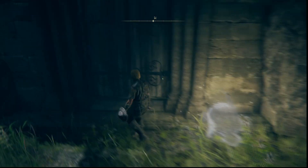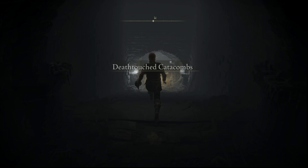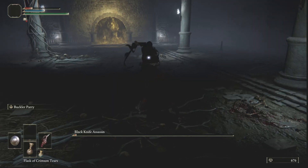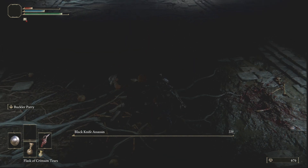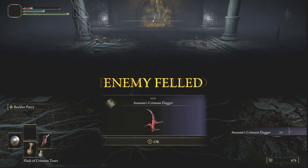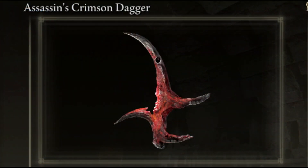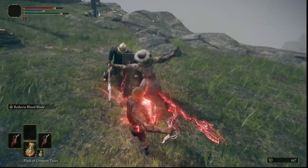Open the entrance to the catacombs and you'll find the rest spot in the immediate entrance — this will be our starting point. This dungeon contains the black knife assassin boss, a boss you will actually fight in three separate locations. This being the first location, once defeated he will drop the assassin's crimson dagger, which is a talisman that when equipped makes all of your critical hits restore your health.